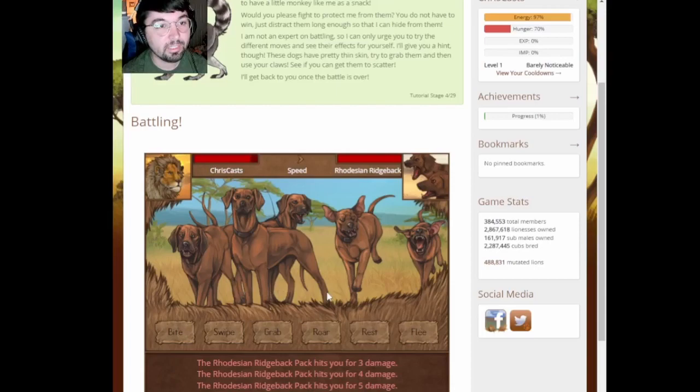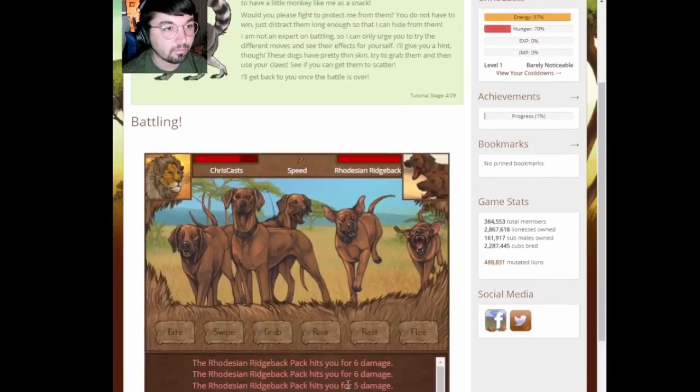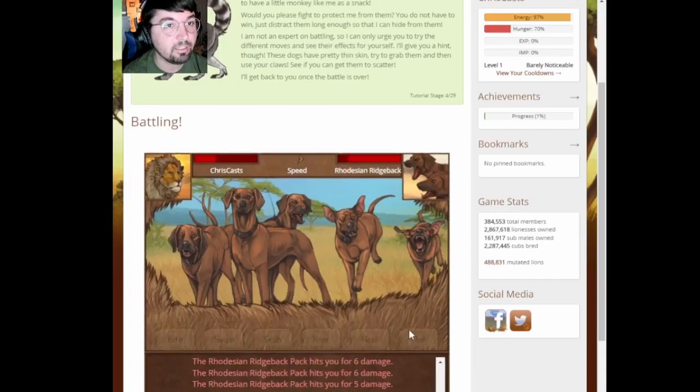They're just ripping me apart. I'm fighting a pack of doggies. These dogs have pretty thin skin, try to grab them. Grab, and then use your claws. I'm getting destroyed, dude. Am I grabbing them? I'm not hitting at all. I should flee, right? All right, I ran away, dude. That was dangerous. What the heck?